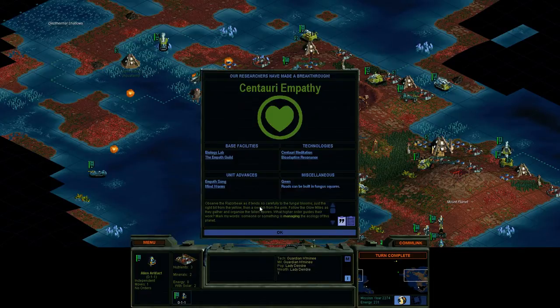"We have made wondrous discoveries. Observe the racer beak as it tends so carefully to the fungal blooms — just the right bit from the yellow, then the swatch from the pink. Follow the glow mites as they gather and organize the fallen spores. What higher order guides their work? Mark my words — someone or something is managing the ecology of this planet." — Lady Deidre Skye, Planet Dreams. So we get a little hint here at just what's going on on this planet. I won't say too much more about it right now, but that's a significant thing as far as the storyline goes. I haven't been through the whole game so I'm not sure what the actual end story is.